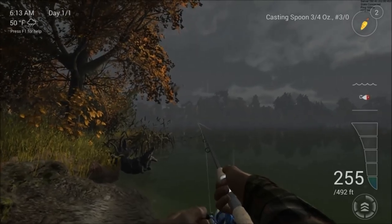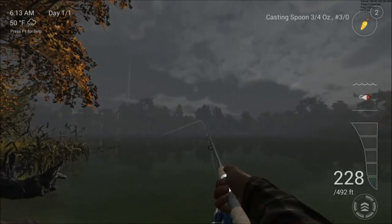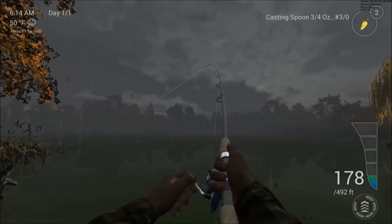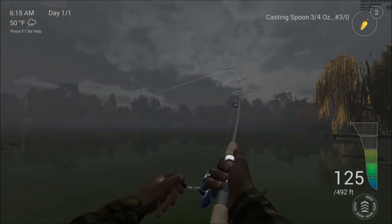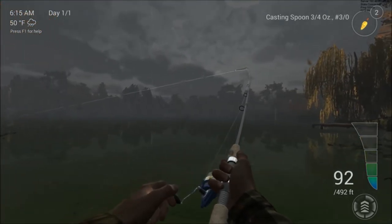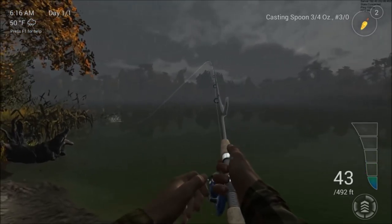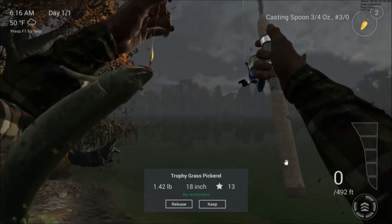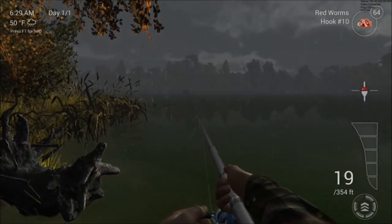I've switched to a spoon now and I'll try and catch a pike. I do like spinning in this game — very realistic, very nicely done. I've got something on! I'm only on light tackle, six pound line, so even smallish fish put up a decent fight. I'll try to put some side strain on to keep it away from the pads and bull rushes. Here it comes — it's a trophy grass pickerel, 1.42 pounds. Looks like a small pike. That's a trophy one, so we'll keep that. Caught on a yellow and red diamond spoon. We'll swap back to the float gear again.